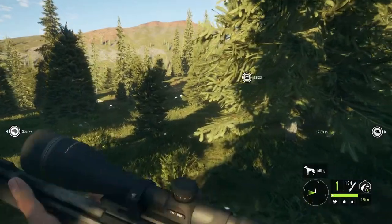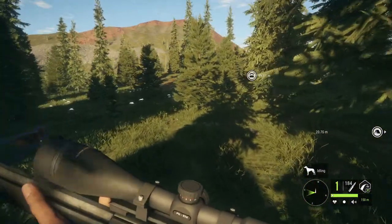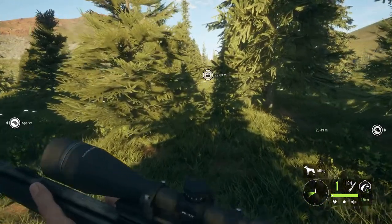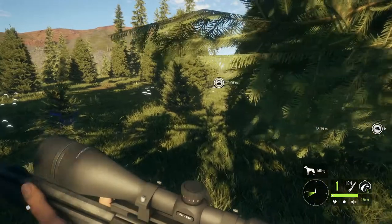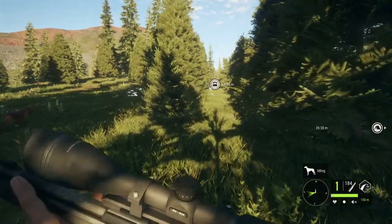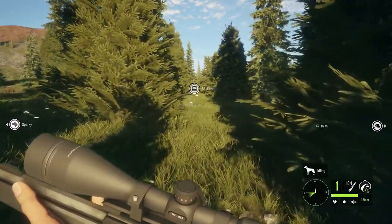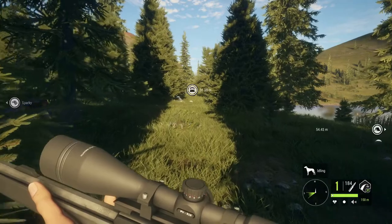Hello, Sim the World here, and we are back with The Hunter: Call of the Wild. In today's diamond expedition we are on Silver Ridge Peaks again — this is probably one of my new favorite maps. Last episode we got the diamond mountain lion, so I'm pretty happy about that. Today we are going after the bighorn sheep.